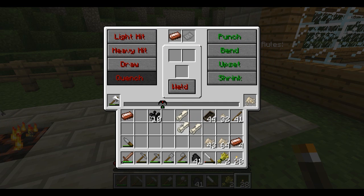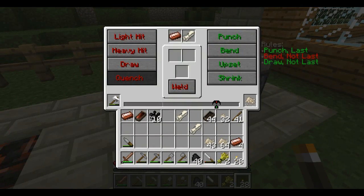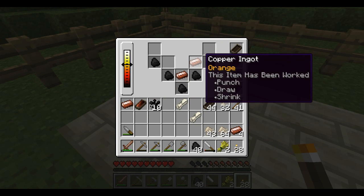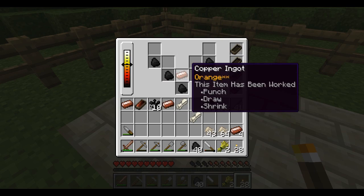Now to test — let's do the pickaxe first. Bend not last, draw not last, punch last — I know I figured this out before. Upset, shrink, shrink, shrink, bend, shrink, draw, punch. Oh, that wasn't perfect. These things need to be taken out — that one can go back in, but this one obviously went too far. I failed — I hate juggling inventory when I'm working metal. I should probably just focus and do a couple at a time. Well, let's turn this one back into an ingot.